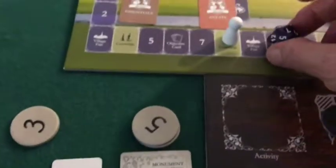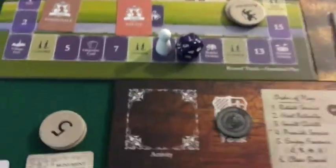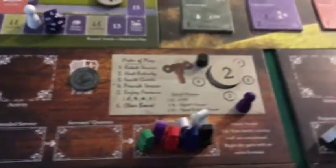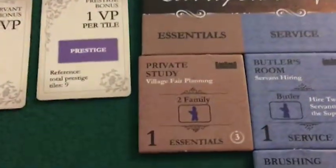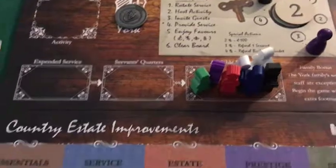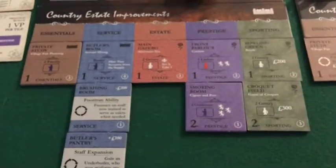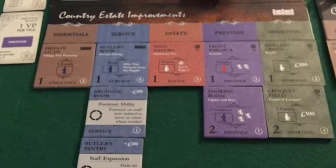That's going to be revealed on turn 10, and we're going to begin turn 9 with a village fair. We need to move our first player marker back over to Asquith. Asquith did benefit from it, but they have not planned for the village fair, so they get no benefit. But they do have a freshly passed setup — a little bit of money, a lot of servant availability, and all their guests available.